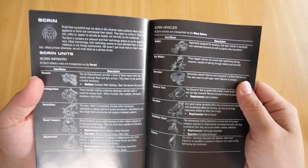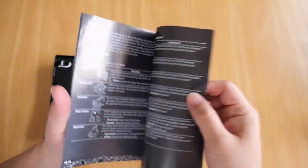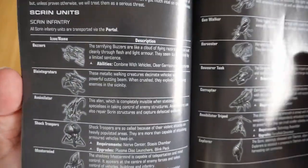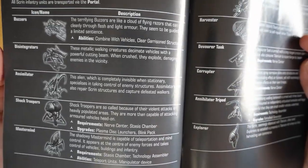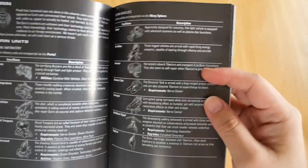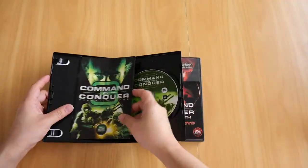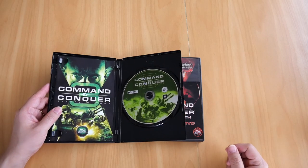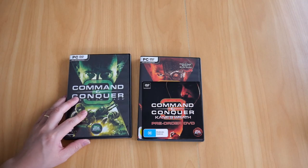It's a brilliant booklet. I remember when I got the game I spent a good time reading it. It shows you the unit name, what it looks like in-game, gives you the description, their abilities, requirements, upgrades, and all sorts. It's a great read — love it. So that's my copy of Command & Conquer 3 Tiberium Wars.